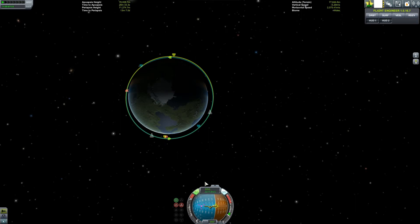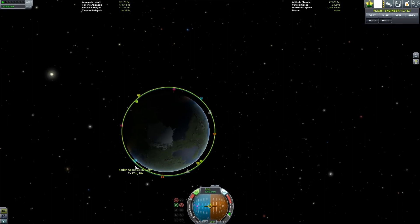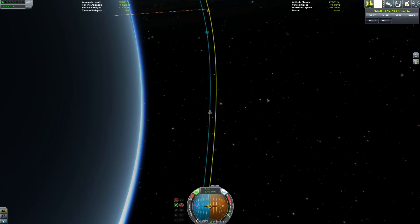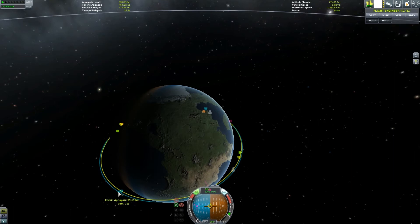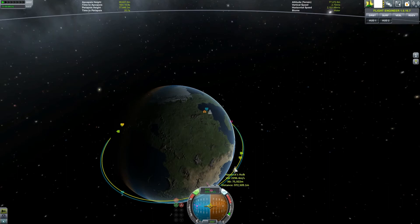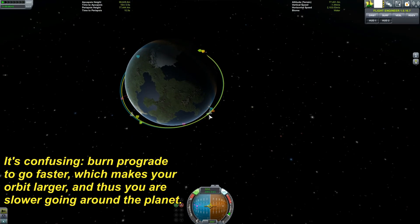Seeing as how we're pretty much similar to him here, I want to burn prograde. What this does is it will extend my orbit — the blue circle is my orbit, the green circle is his — it will extend my orbit out farther than his. And there's a reason for that: if my orbit in general is farther out than his, it will take me longer to go around the planet. He is a little closer most of the time, so he'll orbit the planet in less time, which means he will eventually catch up to me. Does that make sense? If it doesn't, leave a comment.